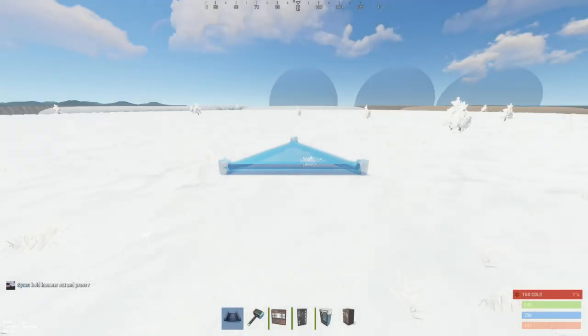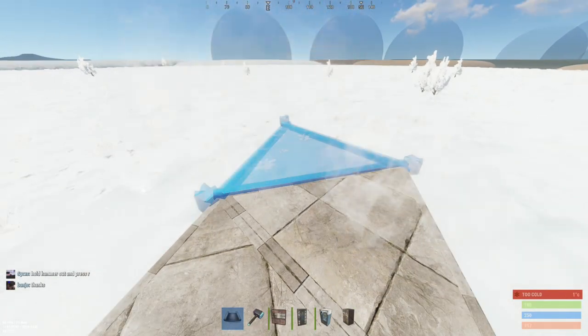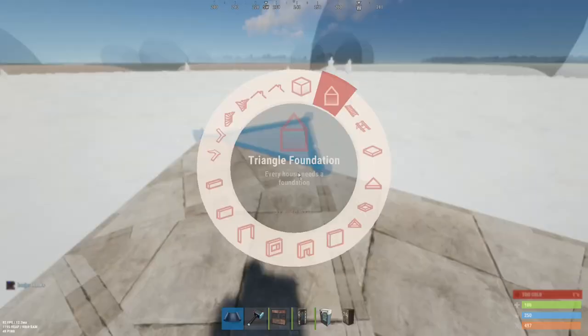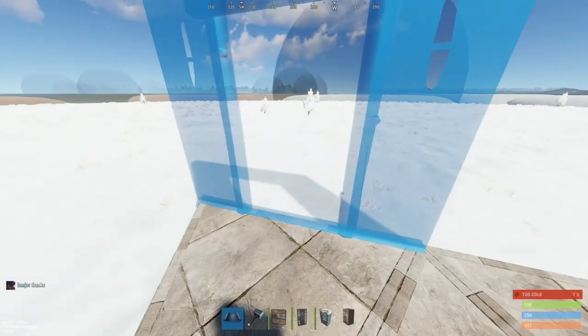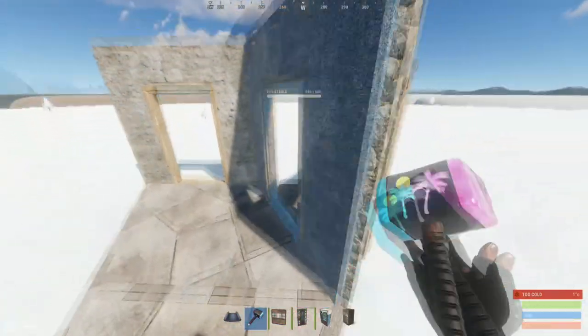To start building this base you want to place down four triangle foundations in the shape of a larger triangle. Next you want to place down three doorways — one right here and then two right here for the airlock. It should look like this.